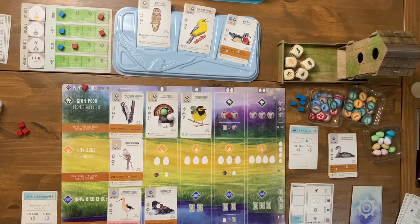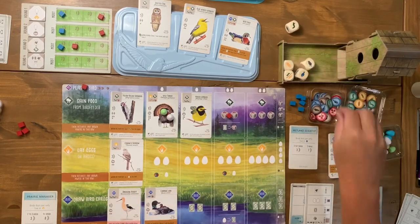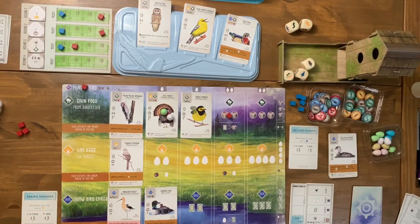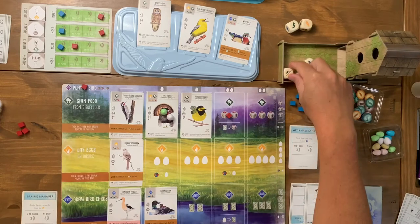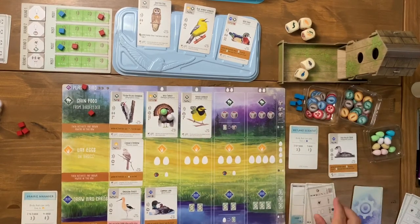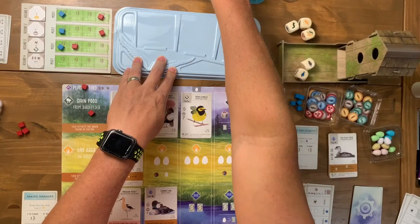I take another worm from my bird power activation, giving me three food from one action. On the automa's turn he sweeps through the display again, gaining one face-down card and three face-up cards that meet his criteria. Three of my remaining birds in hand could help me score — but the automa has been winning every end-of-round goal, and that's a significant point swing.